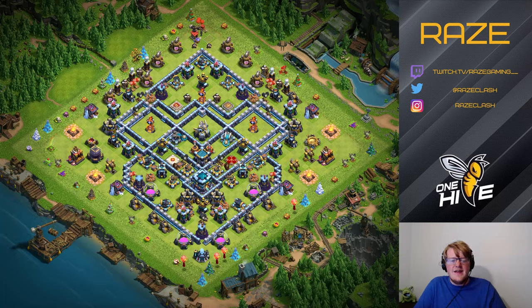This is a Legend League design — an anti-three-star design meant for the 5400 to 5500 cup range — but you can use it lower and it'll still get a lot of results, even one stars in fact.